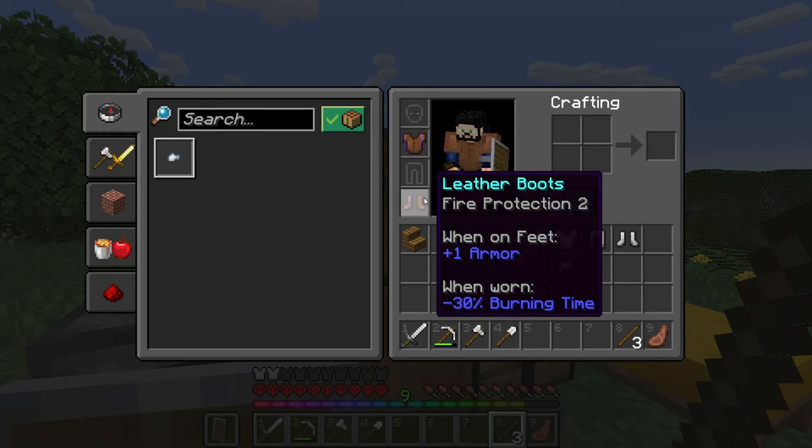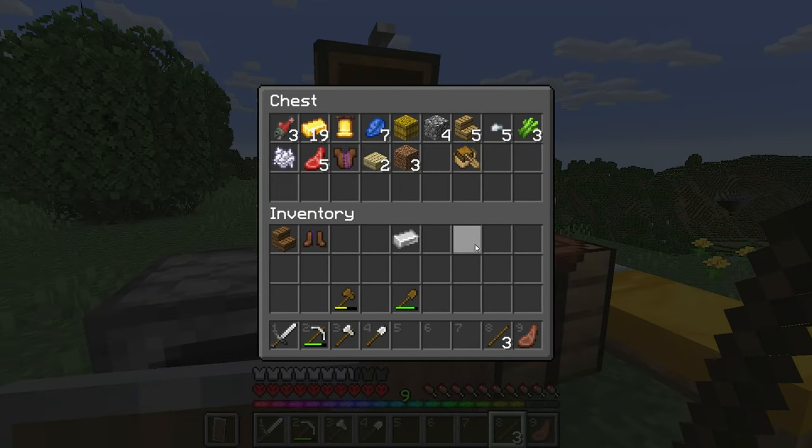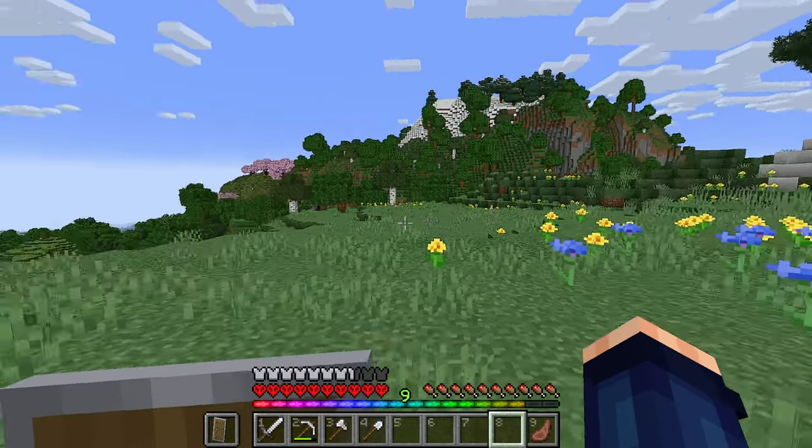I have these two armor pieces here. My question is, is it better to have them on? Definitely — even though that one does have blast protection, which would be amazing if we did accidentally get attacked by a creeper.